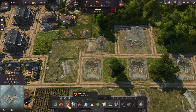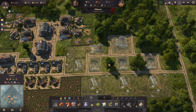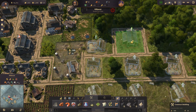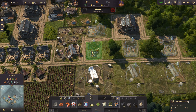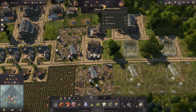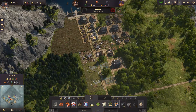We only have 11 bricks, and slaughterhouses cost 5 each, so we can only build a couple right now. We'll make two pig farms and two slaughterhouses. Our workforce and farmer count have dropped quite a bit, so we need to build more houses.